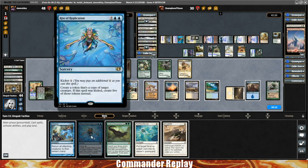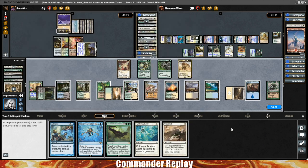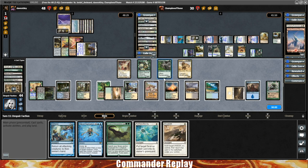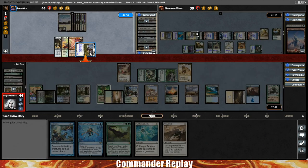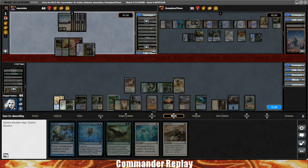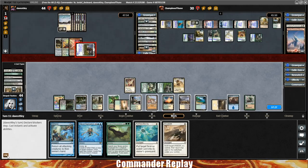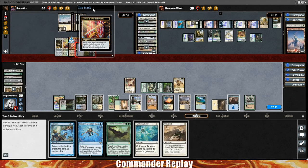We're going to have to sit on the Aetherize and the Cloud Shift — can't really afford to do anything else right now. We can attack Dave for two, taking him down to 44, and pass the turn. Dave's going to swing our way. We're going to lose like twenty life, which is a bit, but I'm actually more worried about this army over here — so I think we just take it. It's going to be ten commander and ten War and Peace damage, taking us down to 24.